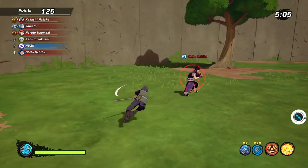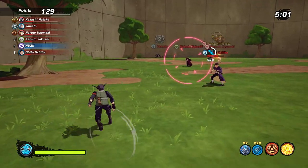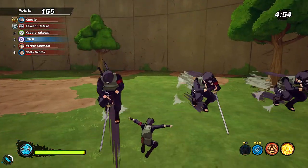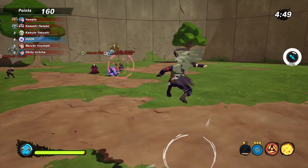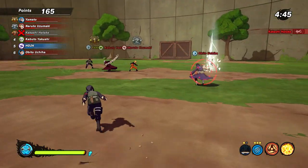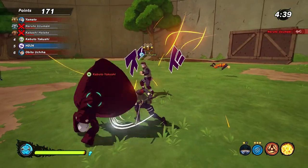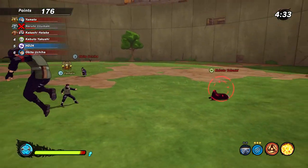Something I noticed in NWL and survival is that players tend to switch targets too much. Keep your lock on one target so you don't get hit from behind. Lock on with the red indicator — when you're not focused on someone, you will get hit from a different side. Always keep your head on a swivel, and that will help you stay alive in NWL. See you guys in the next one!